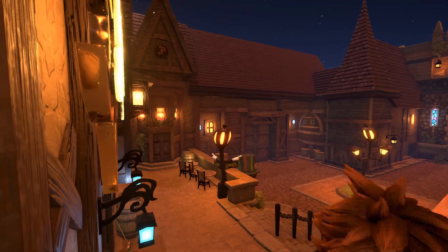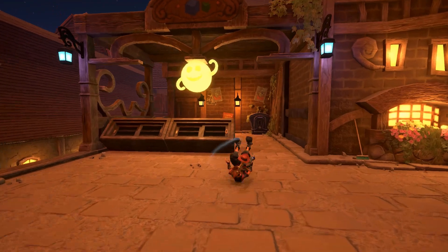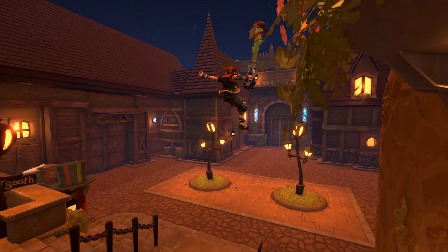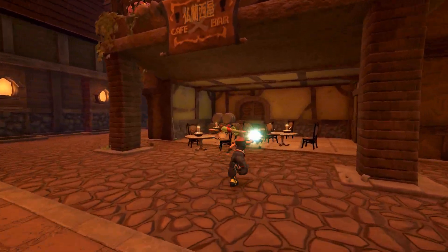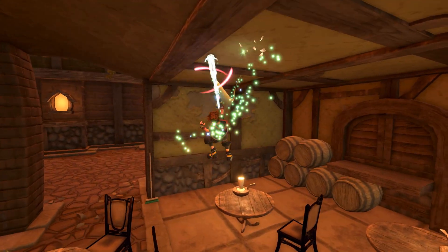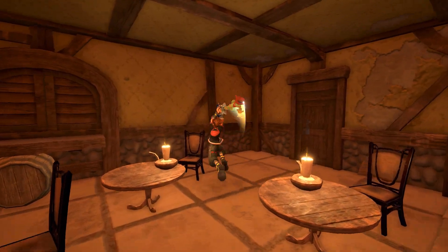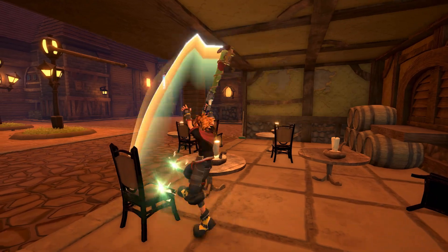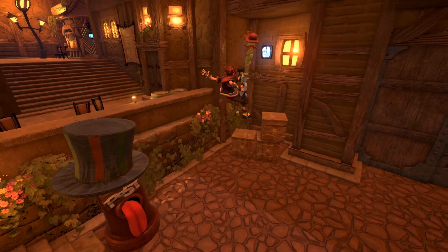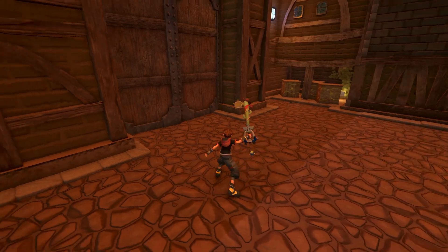This is a completely remade version of Traverse Town. What I want to show you is things like the chairs down here at this little bar area — they actually have physics. You can also put out the candles by hitting them with the Keyblade. It's a remake of Traverse Town, or the First District specifically.